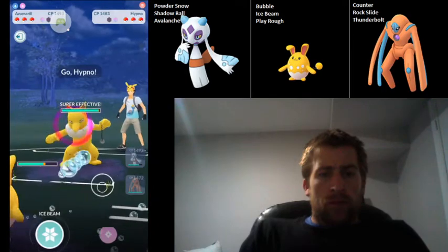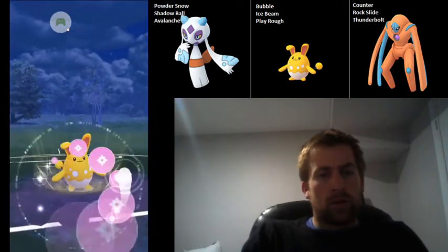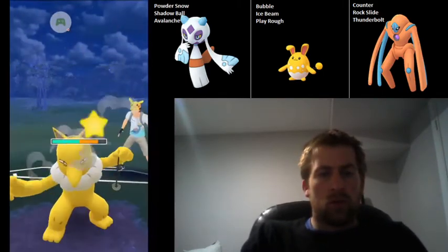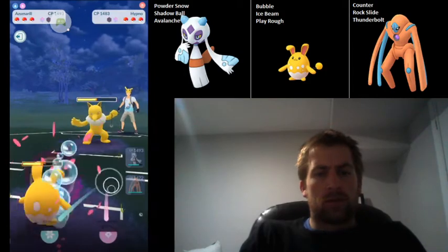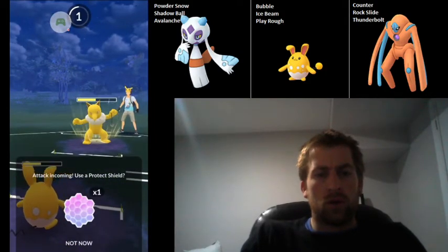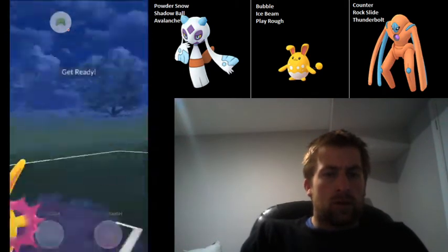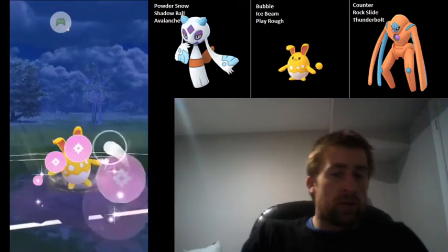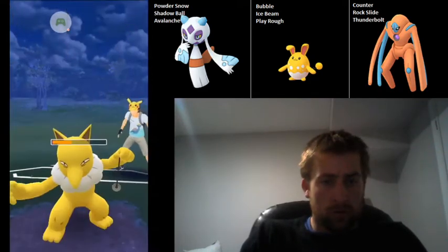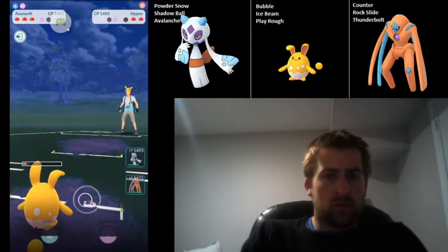They build up some energy and then swap into Hypno. We're just going to go straight for Play Roughs here. Hydro Pump would be ideal in this matchup, but Play Rough does pretty well too, and two Play Roughs plus Bubbles is generally enough to take out a Hypno. We're not going to shield the Azumarill — I'm totally fine to let them take us out here. We did have terrible timing on our Play Rough because we let a confusion through. However, we are going to be able to bubble them down, so that's not too bad.